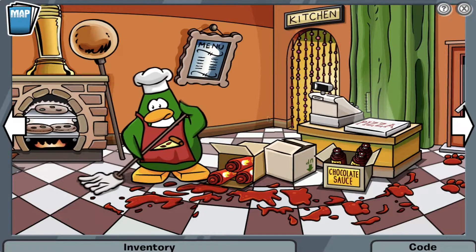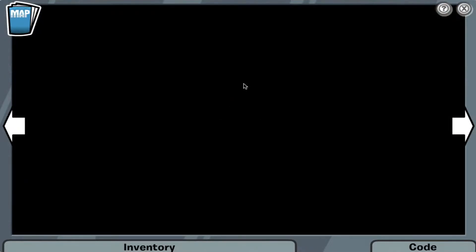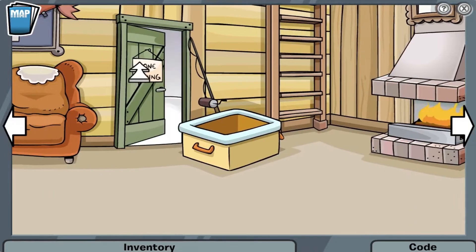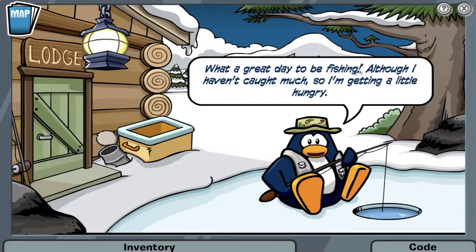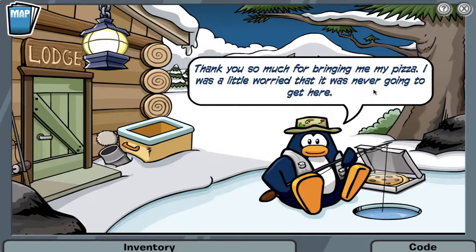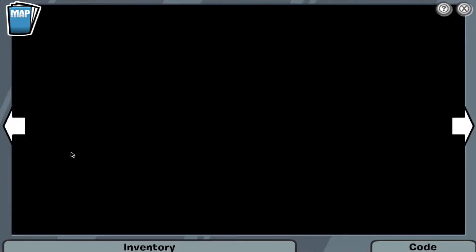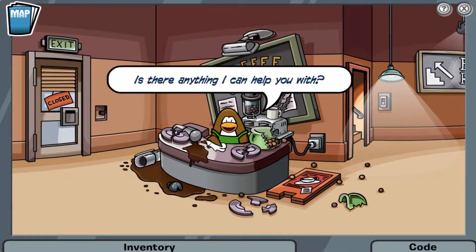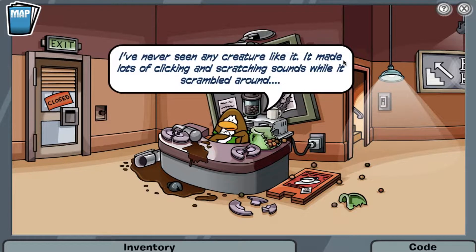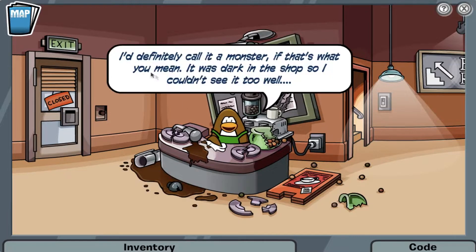I talked to the green pizza chef again, asking if that pizza box belongs to someone else, and the chef said it is for a penguin fishing at the ski lodge. The chef asks if I can deliver it and I said sure, as this is required to get the extra reward. So I put the pizza box in my inventory, head into the ski lodge, go inside the door where the ice fishing mini game is, and give the pizza box to the fishing penguin. Forgetting to get the pizza box and give it to the fishing penguin before re-recording was definitely the reason I had to replay the entire mission all over again.